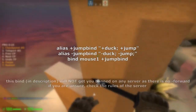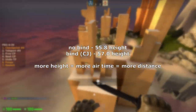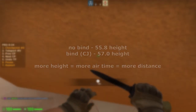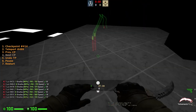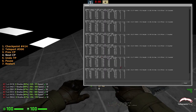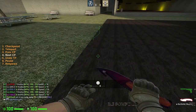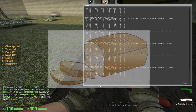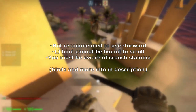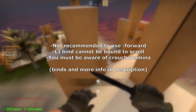Binding in VNL refers to using the crouch jump bind, also known as the LJ bind. Crouch jumping gives you an additional 1.2 units of height, making you travel further. LJ binds usually include minus-forward and give you a perfect W release. However, having minus-forward is not recommended as it completely messes your release timing and is not allowed on a few servers. Note that the LJ bind does not work when bound to scroll, and multiple inputs mess with your crouch stamina.